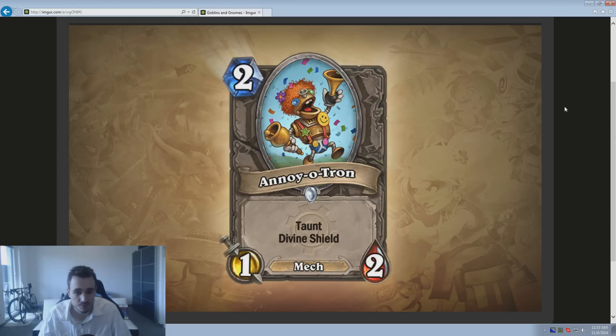First we have the Annoyertron, which is a 1/2 card with Taunt and Divine Shield. This card is pretty weak. It's kind of like a Frostwolf Grunt with Divine Shield and a bit less attack. The problem is, even though the Argent Squire is a really good card — a 1/1 with Divine Shield — the Annoyertron costs one more mana but only has one more health. 1/2s are usually very bad cards, so I don't think this is good. Maybe in a full Mech deck it will be useful, but that depends on the other Mech cards and synergy effects.